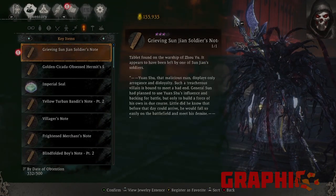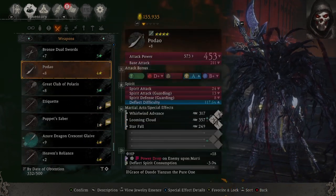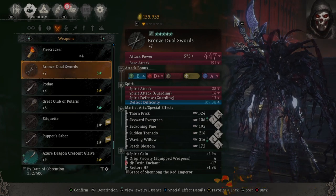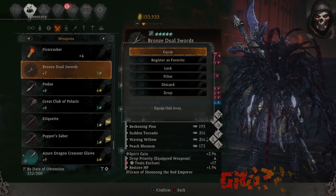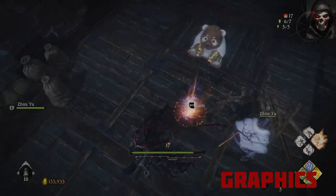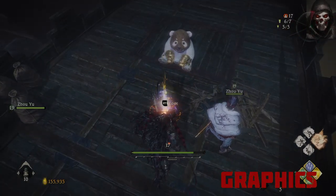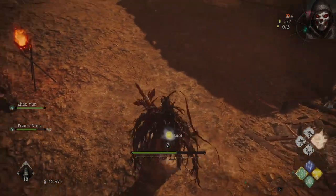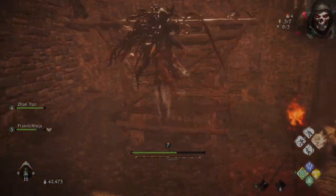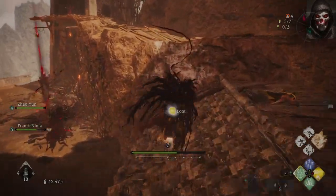Weapon designs are equally varied, from pole arms, swords, hammers, crossbows, sabers, and glaives — and the DLC only increases this further. Being able to decorate weapons and gear to visually suit your favourite look is a superb touch and allows for even more flexibility. The level missions are huge, sprawling maze-like areas which loop about and can be skipped over entirely depending on the shortcuts you uncover.